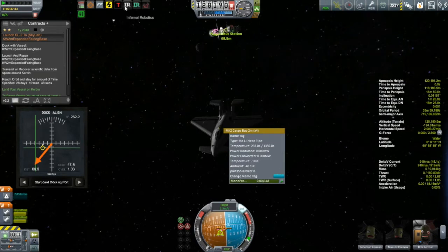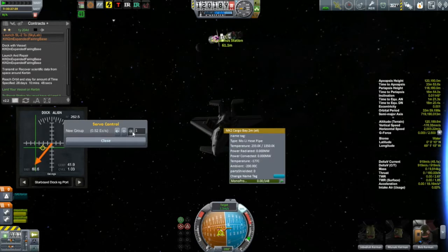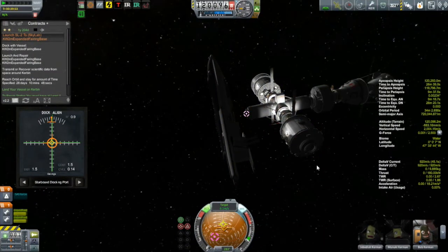You may recall a number of episodes ago that the Kayam-1 came to a sticky end when there was some sort of glitch that had something to do with Infernal Robotics being connected to a docking port, and yeah, that didn't go so well. So one of the things I want to check out here is to try and do a docking with this new Kayam.